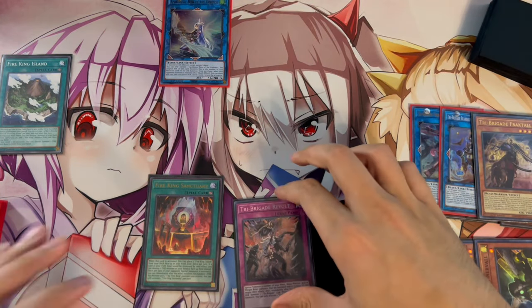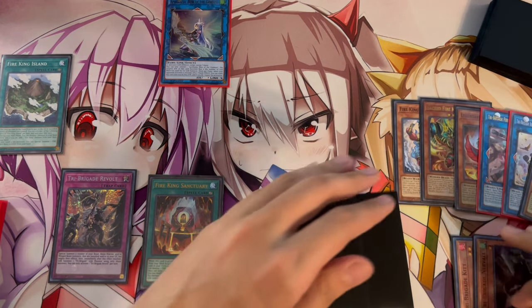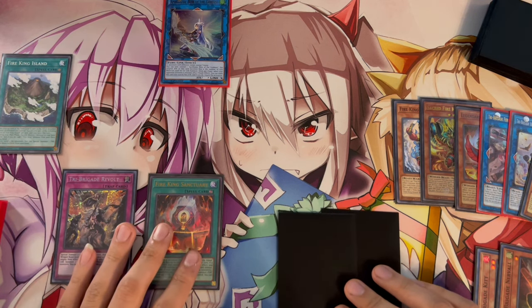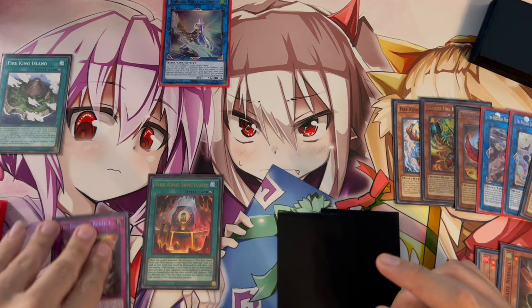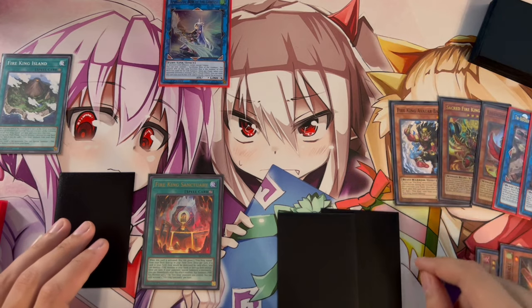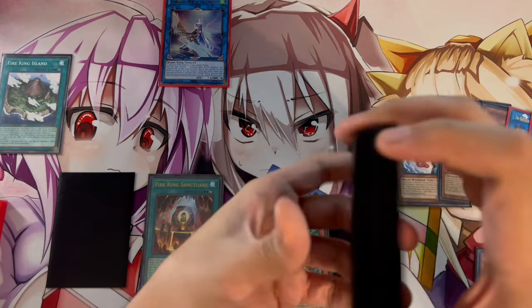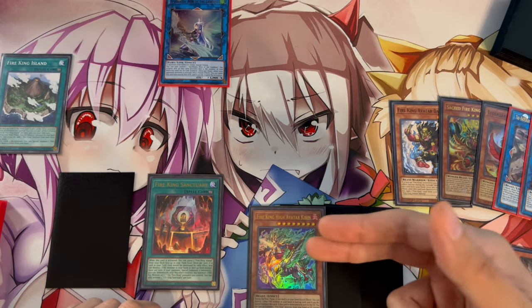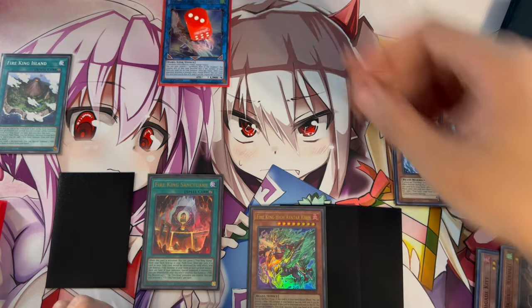This might sound like the same end board, but it's actually different. On the opponent's Standby Phase we activate Barong — instead of adding Ponix back, we add Fire King High Avatar Kirin. Kirin acts as another form of disruption on your opponent's turn. We pass to our opponent with Appollousa having three disruptions, Revolt set, and Kirin in hand.